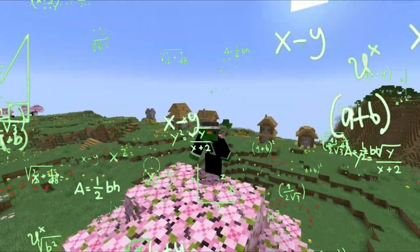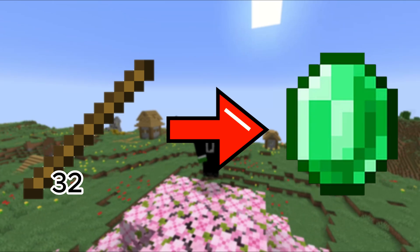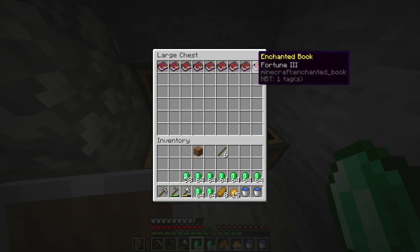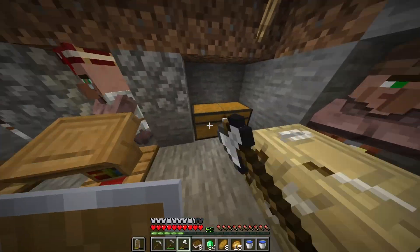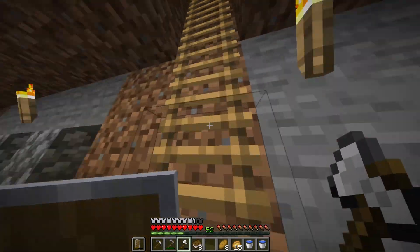I could have got so many more emeralds if these villagers didn't scam me. I did the calculations and if the villagers had continued trading 32 sticks for an emerald the whole way through, I could have got over 13 stacks of emeralds. Now I can finally buy all the books — but I still don't have all the books I need. These stupid scammer villagers.